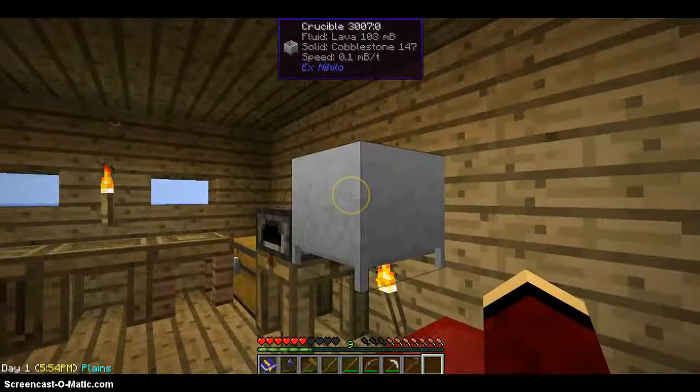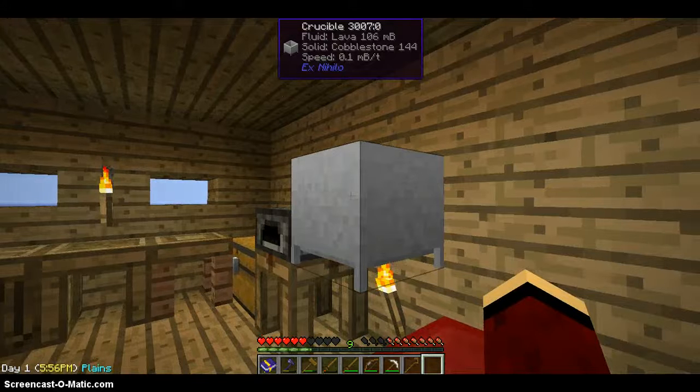You need about four pieces of cobblestone, because each cobblestone turns into 250 millibuckets of lava.